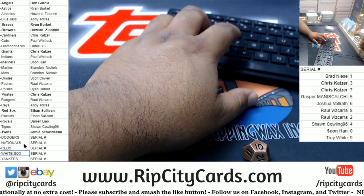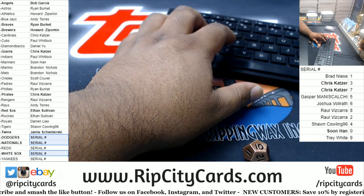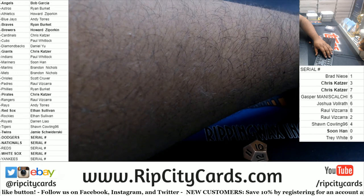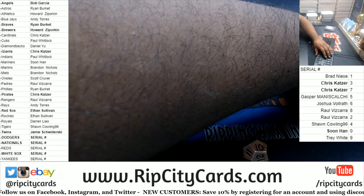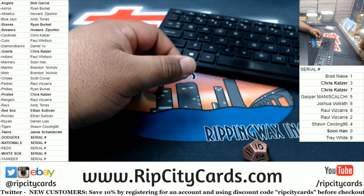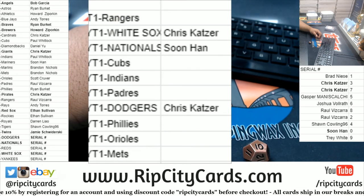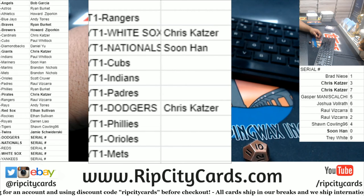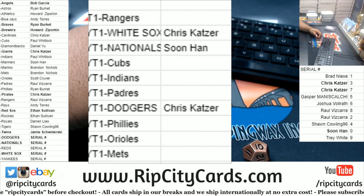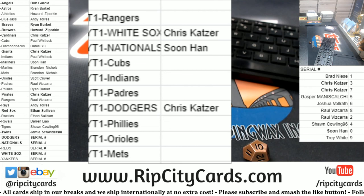The White Sox, Nationals, and Dodgers were the keys that kicked out a hit — let me just mark them off. So these are for the Opening Day boxes: the Rangers owner gets one, the White Sox owner — let's say Chris — gets one, the Nationals owner — let's say Vintage — gets one, Cubs, Indians, Padres, Dodgers — let's say that's Chris — Phillies, Orioles, and Mets. Those 10 get an Opening Day box each. And that's going to do it for the break — thank you all, I'll get it up to you.